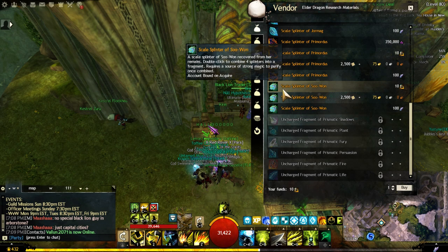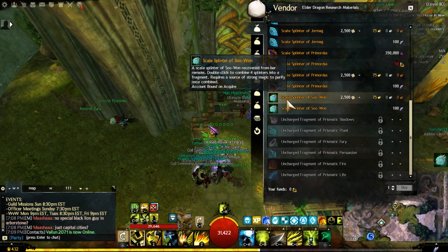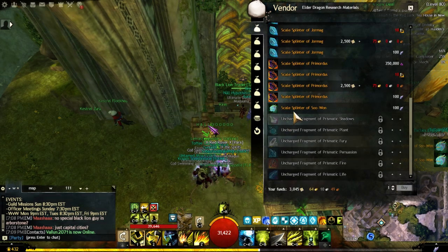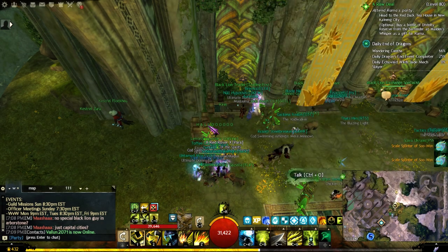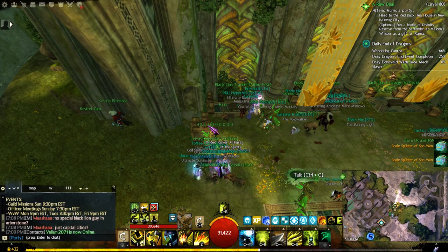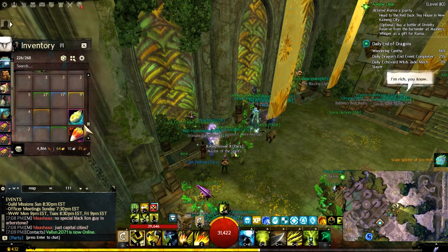The other pieces cost 75 gold with 2,500 research notes, and the last piece costs 100 spirit shots. Once you have all four of them, open your inventory bag, go to them and double click to combine the four into one.